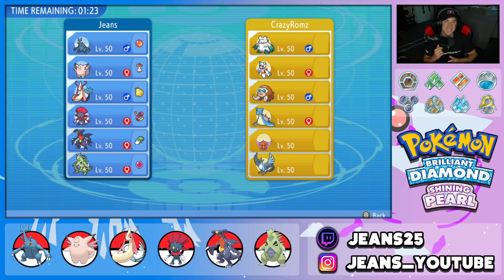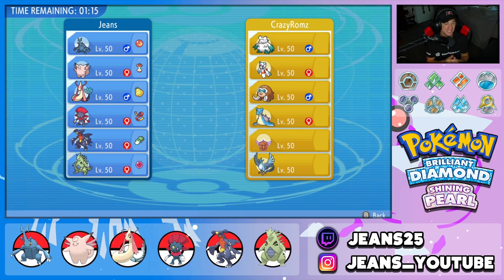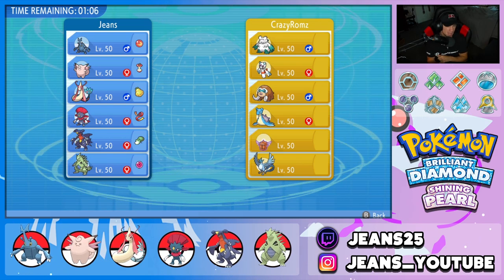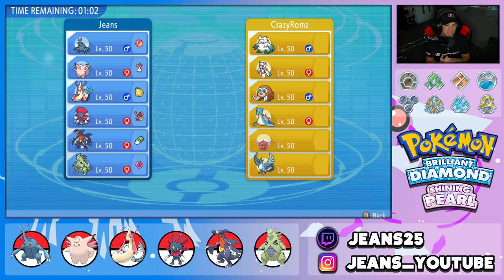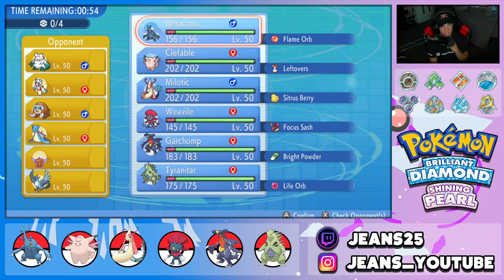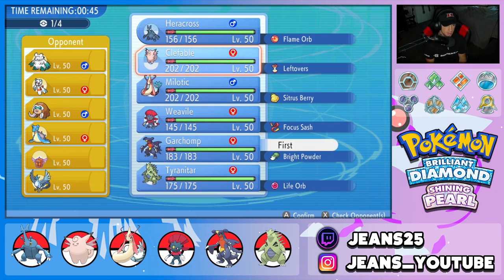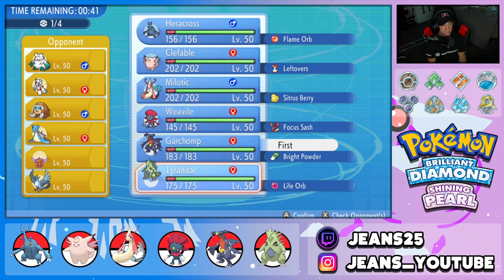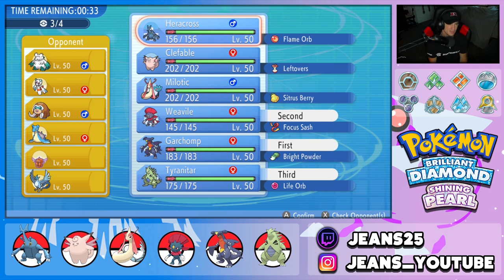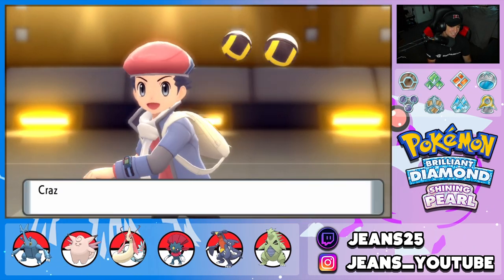Battle number one was really close — opponent made a great play swapping into Gengar to dodge the Close Combat, then got lucky with that one-turn sleep. If Blastoise was asleep one more turn we would have definitely won. Now we're going up against a mono ice team — he's got Abomasnow for the hail, Mamoswine, Lapras, Rotom-Frost, and Articuno. I want to bring Tyranitar — it can do a lot of work. I'm going to lead Weavile, bring Tyranitar in the back, and throw Heracross in the back just for fun.